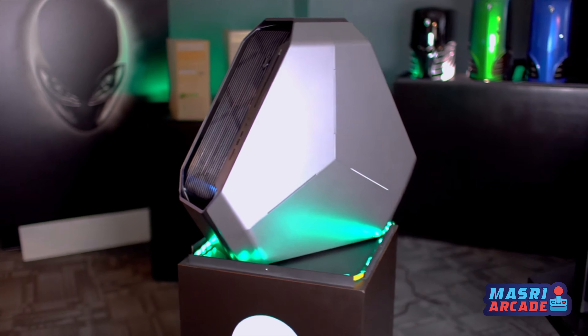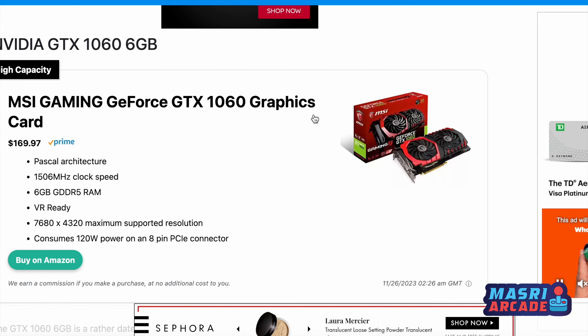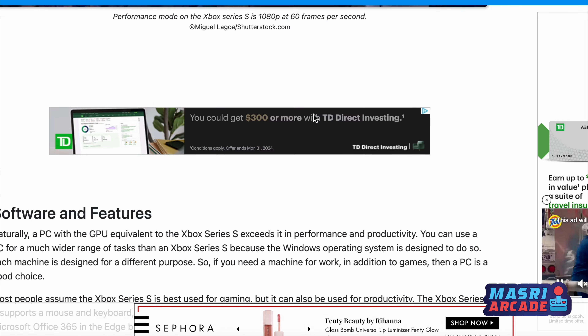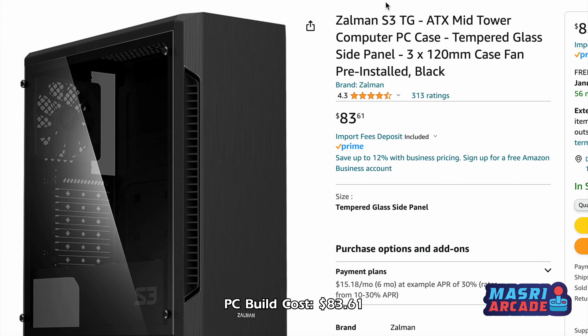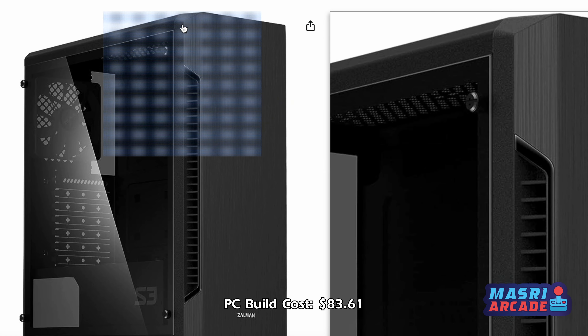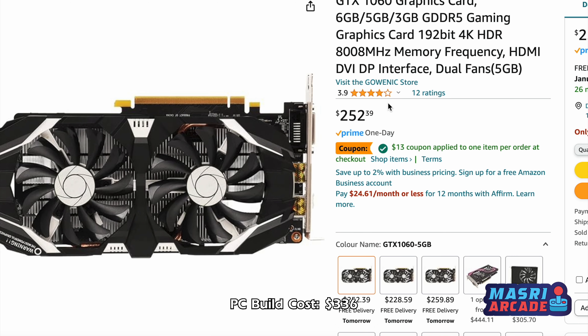I used a couple of different online guides to figure this out, but primarily I looked at a website called History Computer, which did a bit of the legwork on breaking down the comparison points for graphics cards, cases, and all that. To start off, you need a case — around $83, though you can probably get it cheaper; on average let's say $60 to $80. The closest equivalent GPU I could find was the NVIDIA GTX 1060, which is the closest graphics card you're going to get for an Xbox Series S equivalent, at around $252.